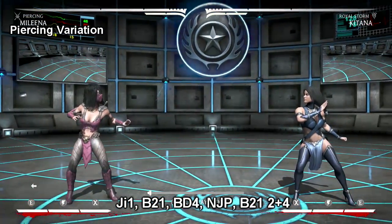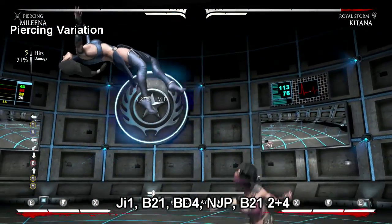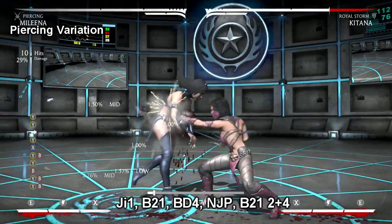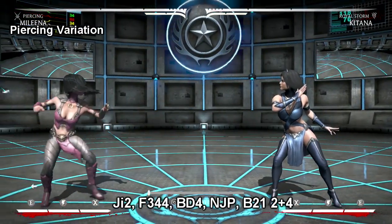For this combo you want to jump in with your 1 and do your back-2-1, and it's nice because the back-2-1 goes from medium to low. Now here, after your neutral jump punch you have to time your back-2-1 just right. It's something you have to get a feel for, so just practice it a little bit and you'll do fine.